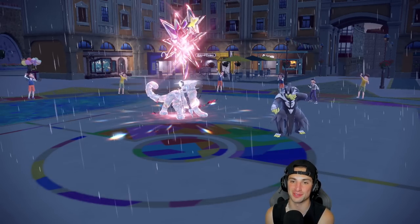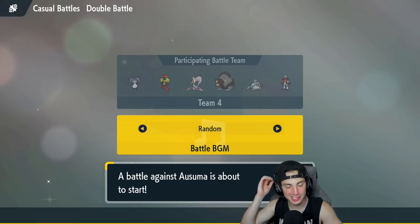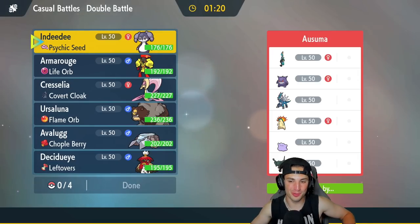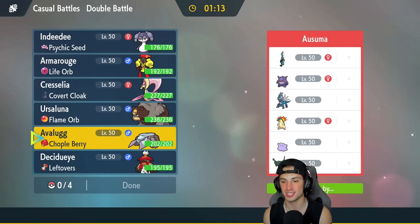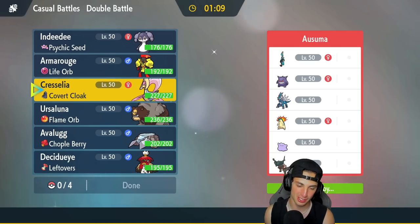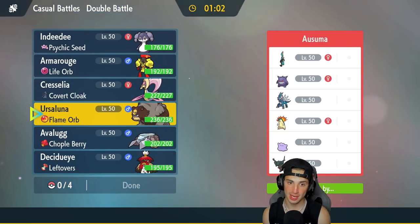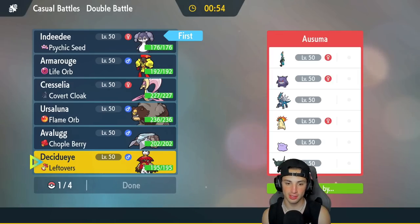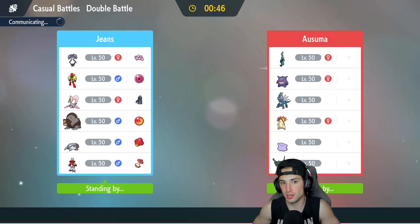Loading up match two. We take that last loss on the chin — it was close until Chien-Pao and Urshifu came out, they're just an amazing combo. We're going up against Dialga, Typhlosion, Talonflame, Ditto, Gengar, and Inteleon — a weird but very strong group. Dialga and Talonflame are very strong, Typhlosion hits like a truck. I want to try to get Decidueye out there and get some Bulk Ups in. I'll lead Indeedee and Decidueye, then bring Ursaluna and Avalugg in the back.